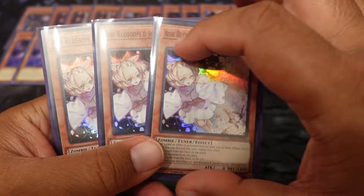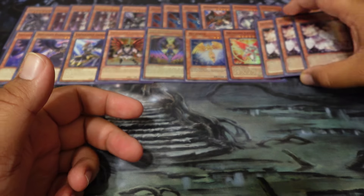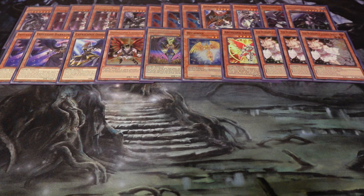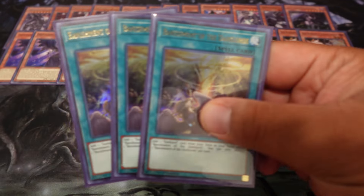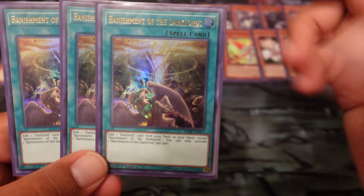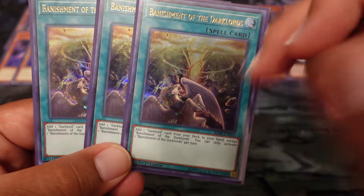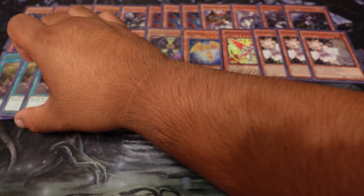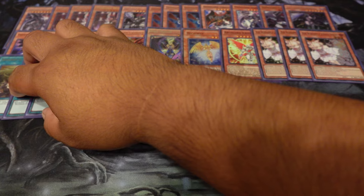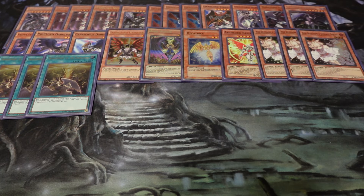Then we got Ash Blossoms — obviously need it to stop things. Probably should be playing Veilers and all that other stuff. Three Banishment of the Dark Lords — this is the searcher, the ROTA for the deck. Although you can only activate one of these per turn, if you're able to get one of the Dark Lords that have the Dark Lord effects out, you can copy it. So it's not like activating this card — it's activating their effect and copying that card, basically. That's a cool little shortcut.